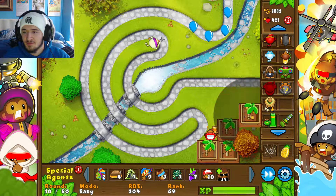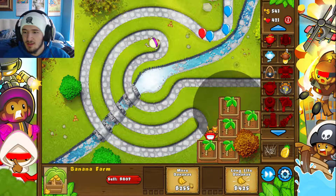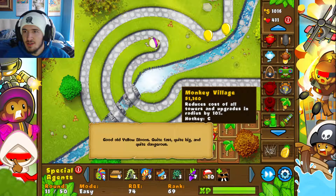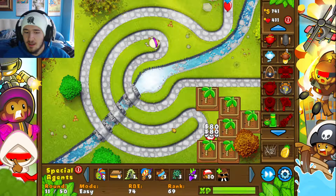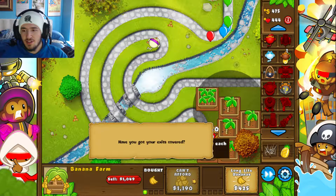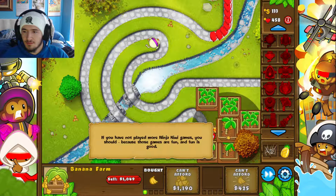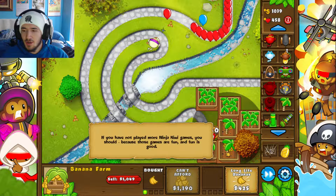Boom, placed a banana farm — I'm hoping the monkey can reach it. Should be fine. One more just for good measure. We're at round 11, creeping up slowly. We're just going to keep going to the left because that's where we'll get most of our money.